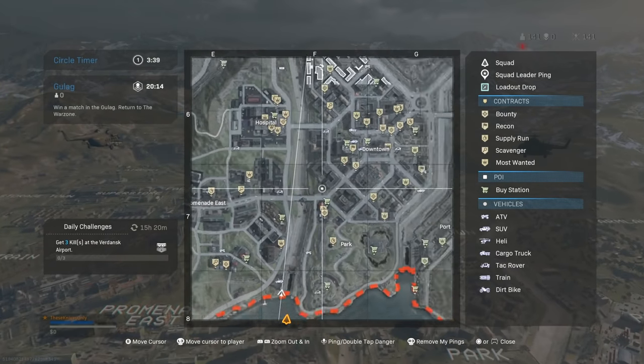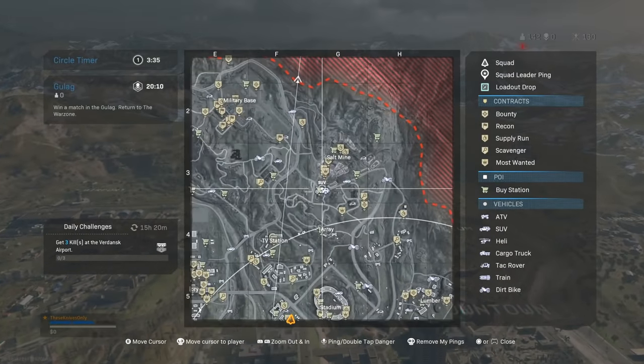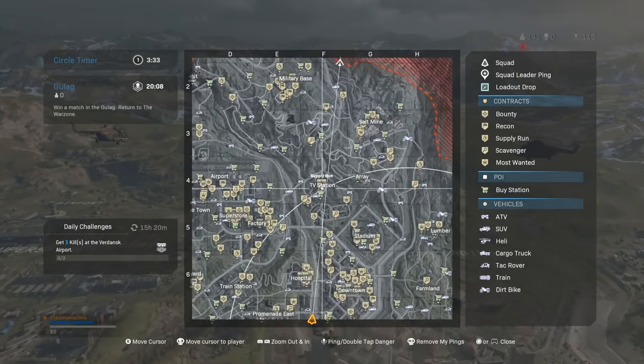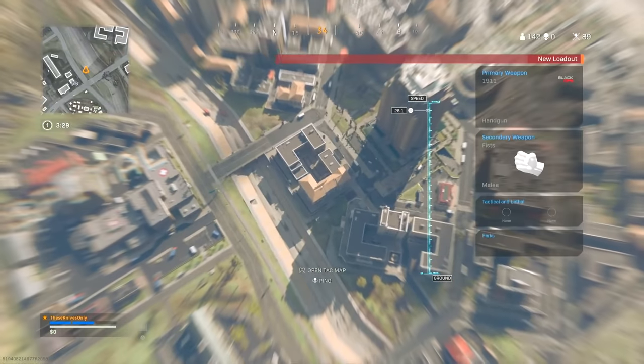Alright, where are we landing today? I'm kind of feeling Lucky Bank, but then again I feel like I probably should land like Salt Mines or something here. You know what? Let's just wing it. Let's swing it in downtown. We'll see how it goes.